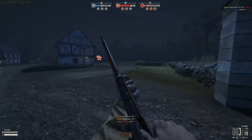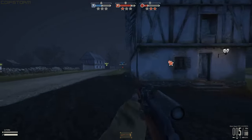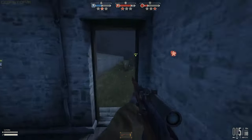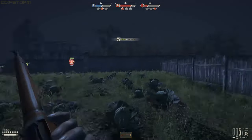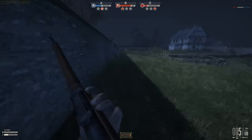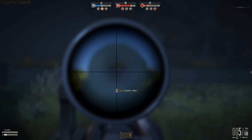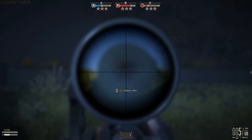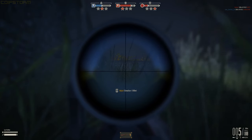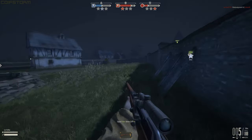In the bottom left, your health regens in stages but won't return to maximum once it drops past a certain point. Also bottom left is your stamina, which affects aim accuracy and scope sway. If you run out of stamina, your sway increases significantly. Going prone reduces sway substantially, and crouching offers stability between standing and prone.